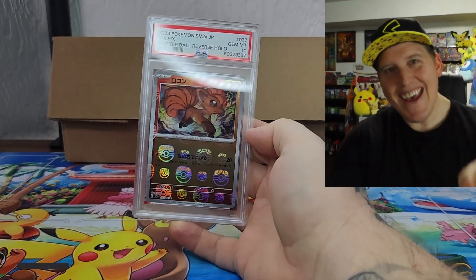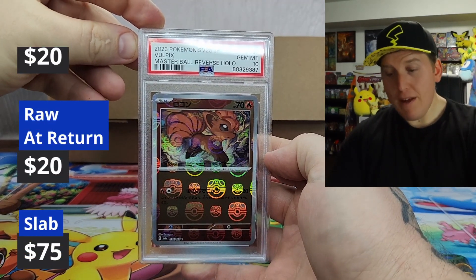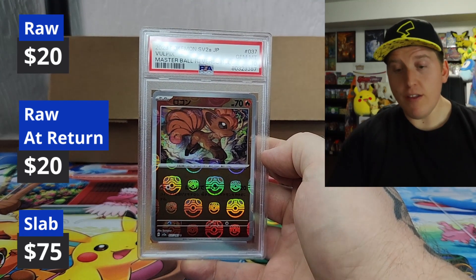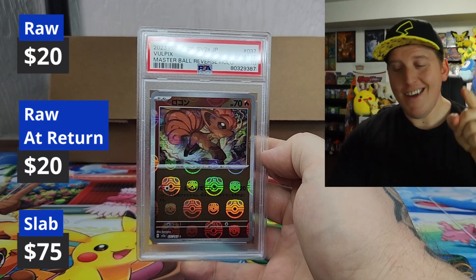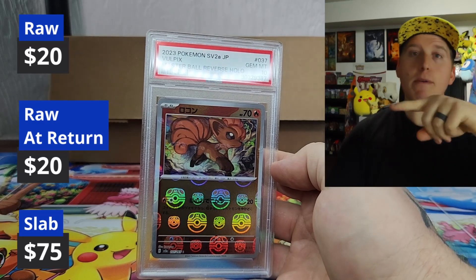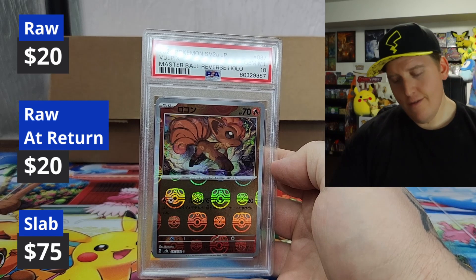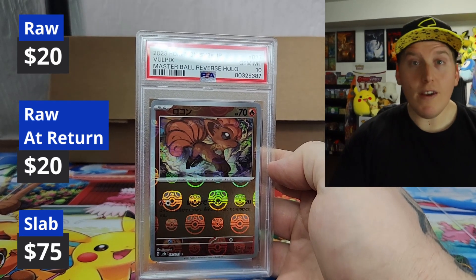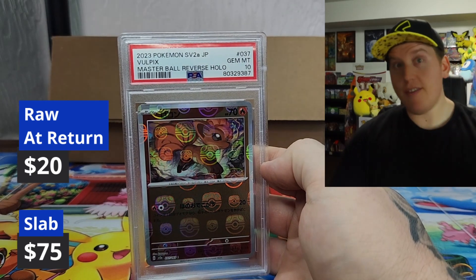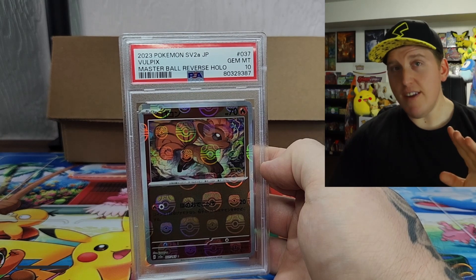In a 10, in a 10 — yes! Master Ball — Volpex. Very cool. It's not the last one I have — I have a handful. I have some at BGS, I have more at PSA. In a 10. Wow. That's got to be worth a pretty penny. Very cool. Good win, good buy. Yeah — I bought it off eBay back before they skyrocketed, that first week, and just bought as much as I could — ten, fifteen dollars each.